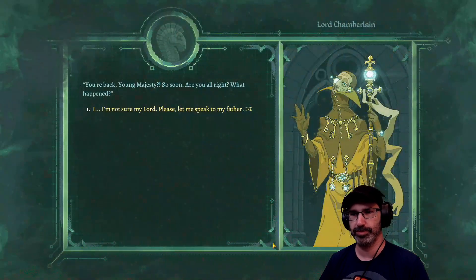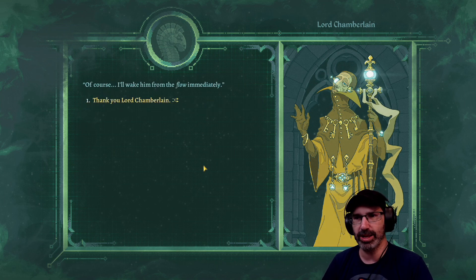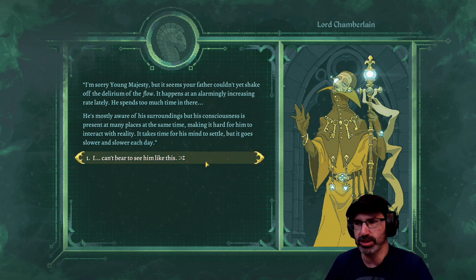Let's talk to Lord Chamberlain. 'You're back young majesty, so soon - are you all right? What happened?' I'm not sure my lord, please let me speak to my father. 'Of course, I'll wake him from the flow immediately.' My sons, good to know - got to see father. 'I'm sorry young majesty, but it appears your father couldn't yet shake off the delirium of the flow. It happens at an alarmingly increasing rate - he spends too much time in there. His consciousness is present at many places at the same time, making it hard for him to interact with reality.'